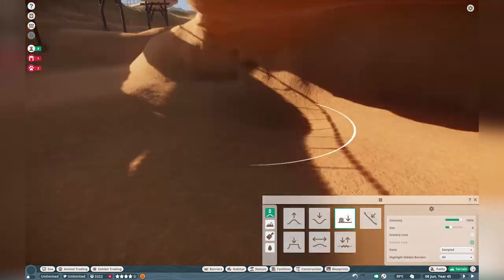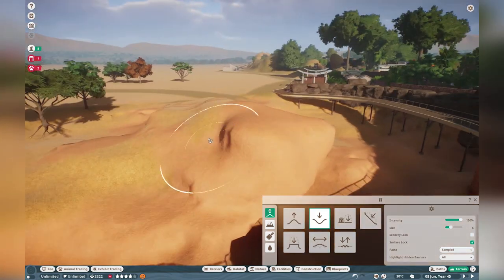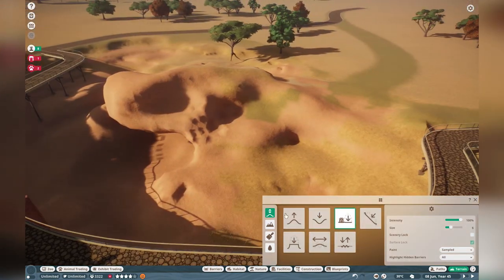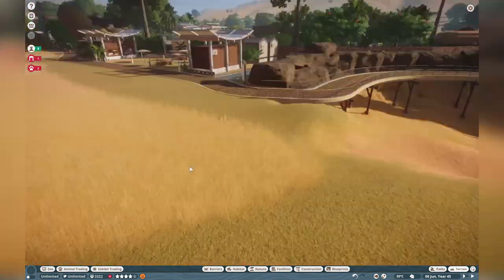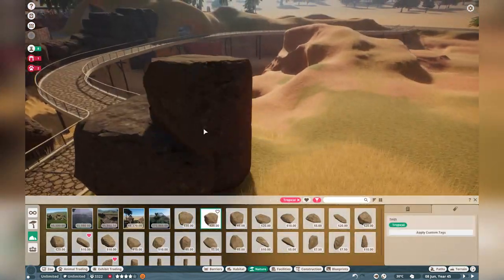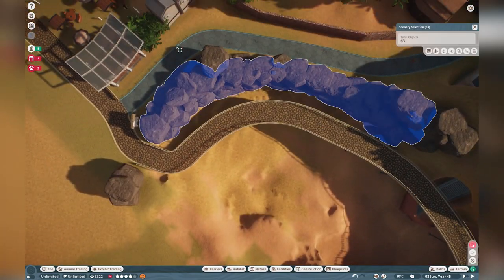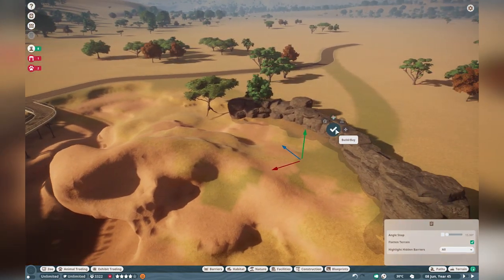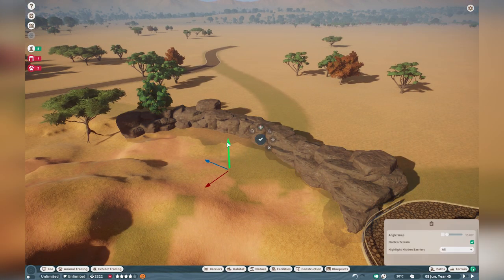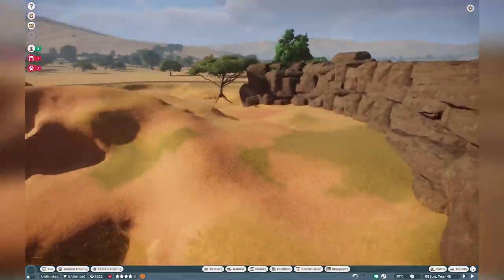Right now I'm extending the enclosure and adding a little cave at the bottom where they can feed and shelter, because it's quite an open exhibit with a lot of space where viewers can see the gorillas. I'm a bit worried at this point in the recording that the gorillas will have high stress levels, which will be solved if they have places to hide.